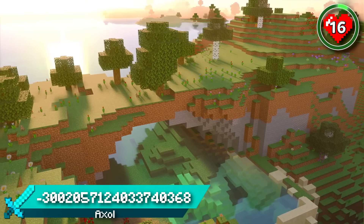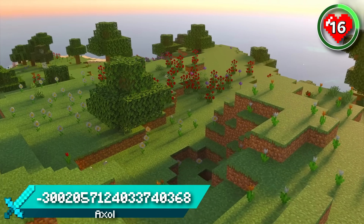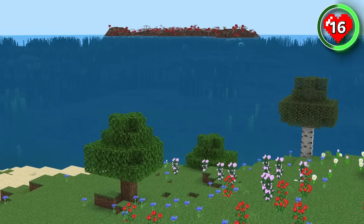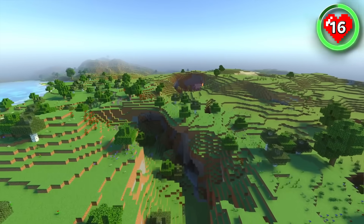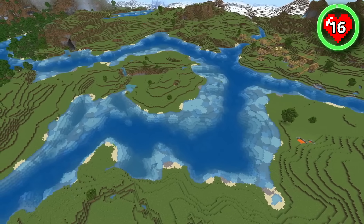If you're looking for something simple yet beautiful, you should give this flower forest spawn a try. Spawning amongst the flowers by the beach with a mushroom field off in the distance gives you some super cozy vibes. There's also a natural arch at spawn which would be perfect for building next to. Head further inland and you'll come across plenty of flat plains, including this section surrounded by a river.